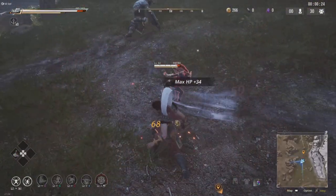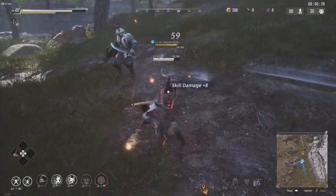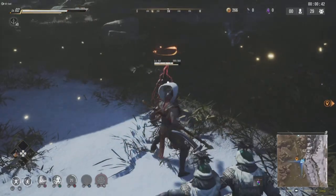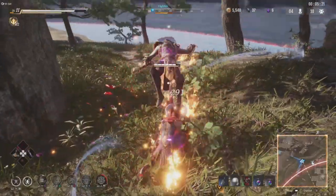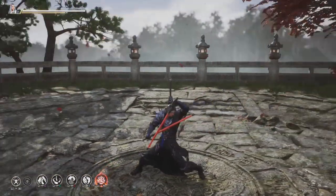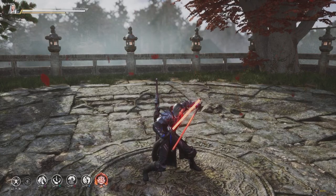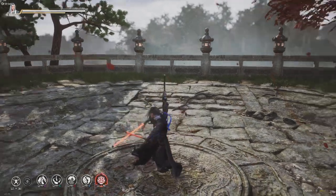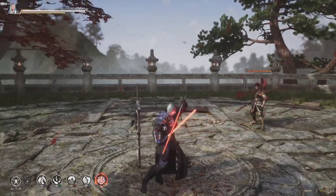So for this clip, I'm blocking, she guard breaks, she tries to put the second guard break, and I counter it. Same thing again — guard break, I counter. One final example, and I counter. So in order to counter, you're going to hold R1, which is how you block, and then when you press and hold triangle — hold both R1 and triangle — your stance switches up, and that's the counter stance. But the counter stance only counters the martial art.